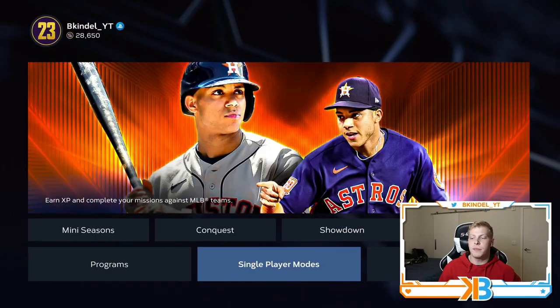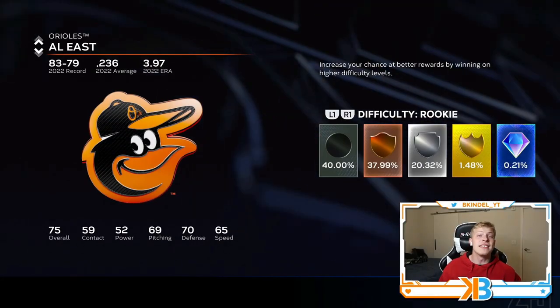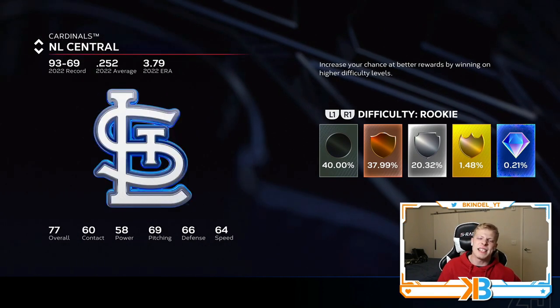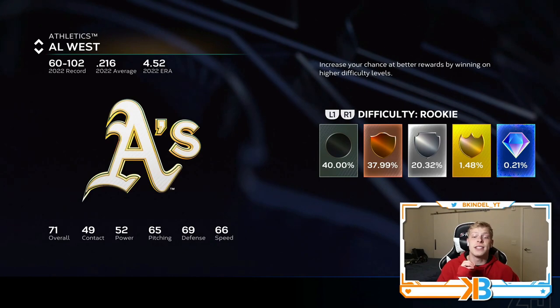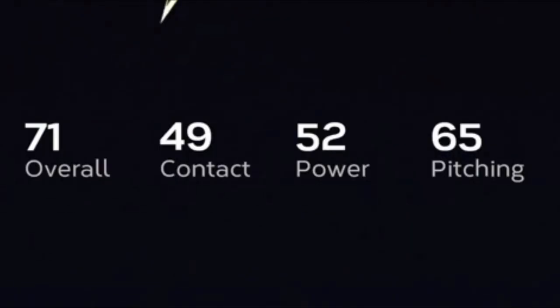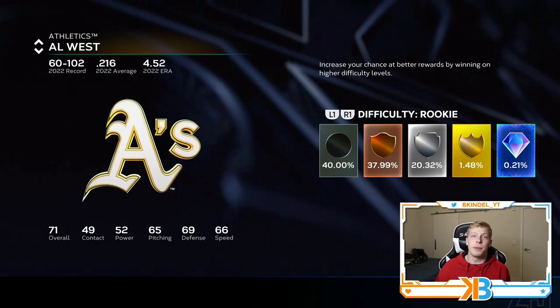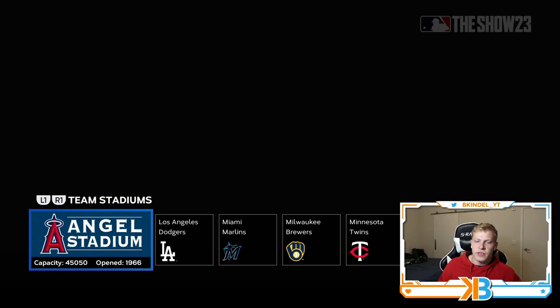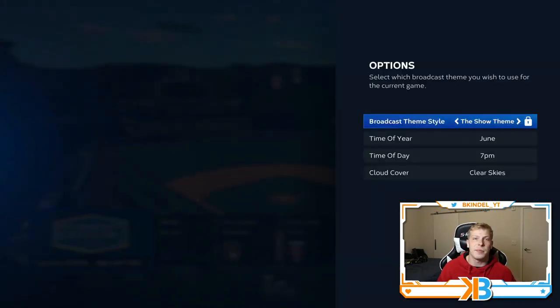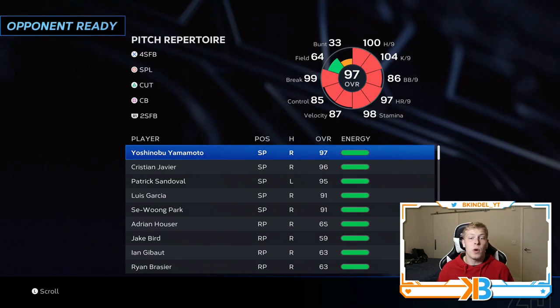Now let's talk about pitchers. We're going to go Play vs. CPU, but this time you're going to play the worst possible team you can think of. I'm going to go with the Oakland A's because they are terrible — 49 contact, 52 power. We're going to play on rookie difficulty again. And this time we're going to be the home team, and you're definitely not playing at Coors Field. Find a pitcher-friendly park — we'll play at Dodger Stadium or something. Then choose the pitcher that you want to P5.